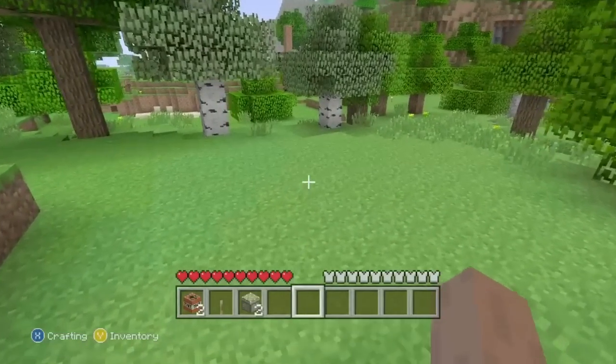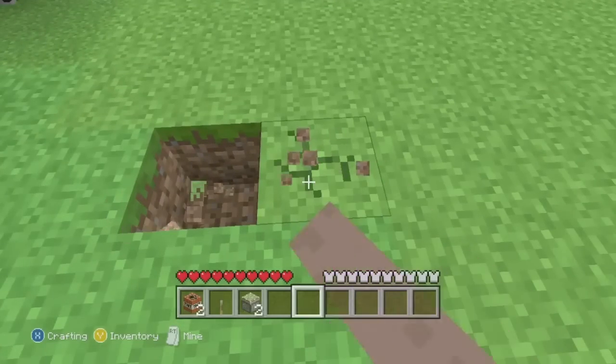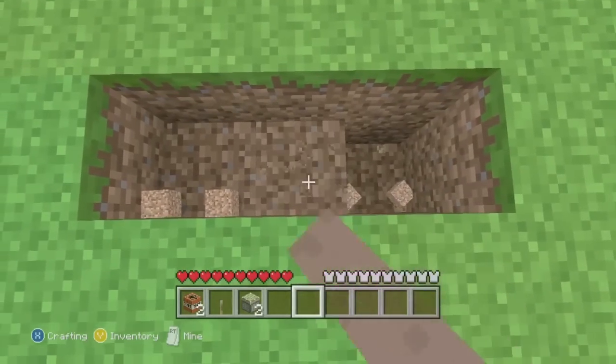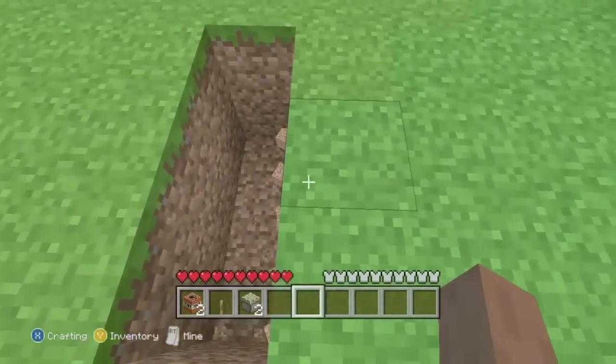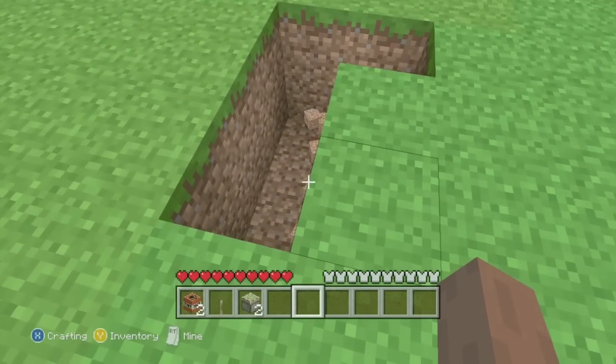To do this you are going to need two TNT, one lever, and two sticky pistons. You're going to start by digging three blocks across by two blocks deep, and then you're going to dig one block next to that just so you can have a staircase to get in and out. When completed it should have an L shape.